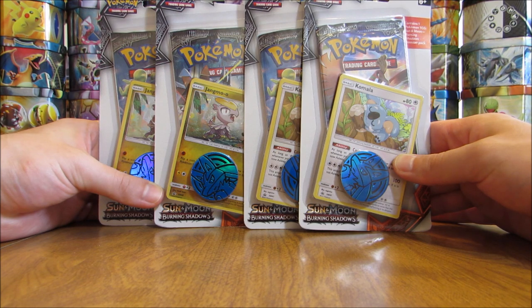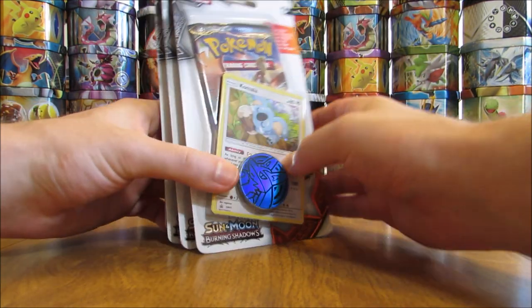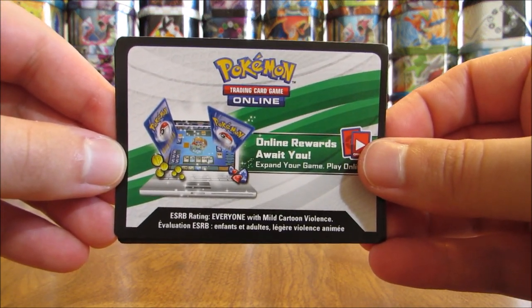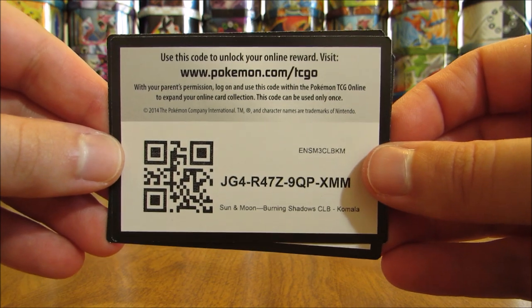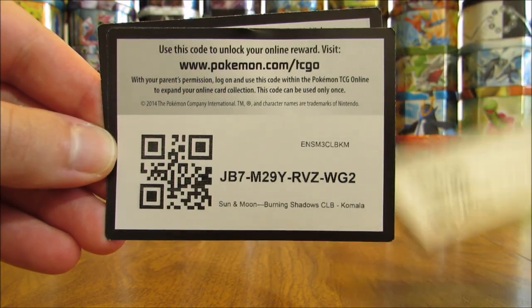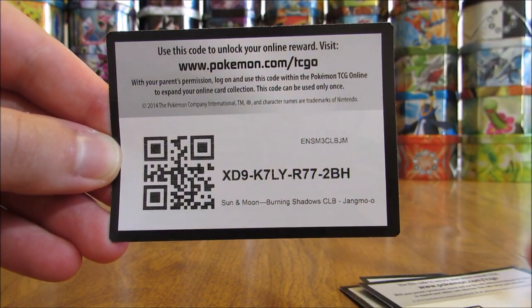I have opened up both 3-pack blisters from Burning Shadows — definitely check out those videos if you have not already. So I'll get each of these items opened up. Here are the online TCG code cards for each. These are also known as check lane blisters; that's what CLB stands for on the code card. Good luck to anyone who redeems one of these codes.